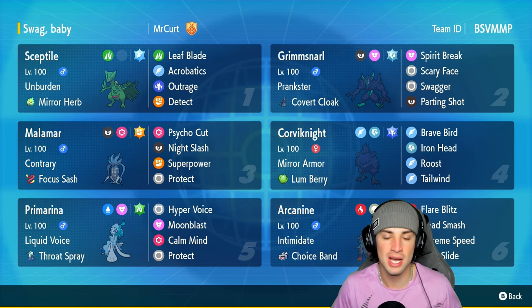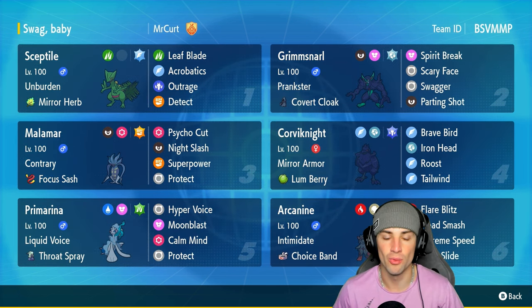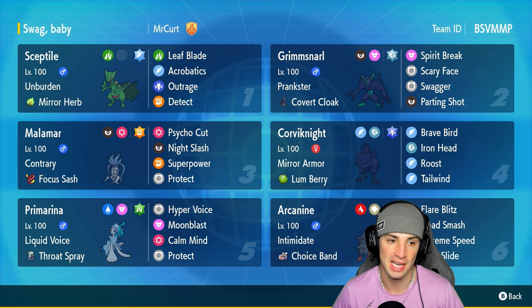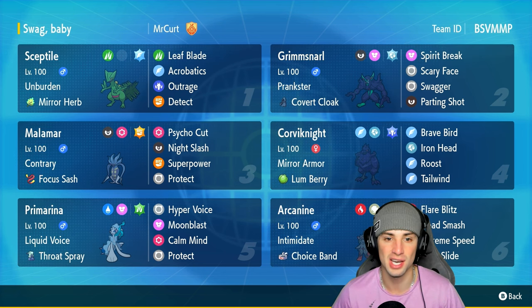Sceptile has the ability Unburden, which when you lose your item or use your item you actually double your speed. So we're rocking Mirror Herb as the item, pairing it up with Swagger and Grimmsnarl, trying to boost that attack, get rid of the item, making Sceptile super fast and super strong. Sceptile has the Flying Tera type with Leaf Blade, Acrobatics paired with no item, Outrage, and Detect.